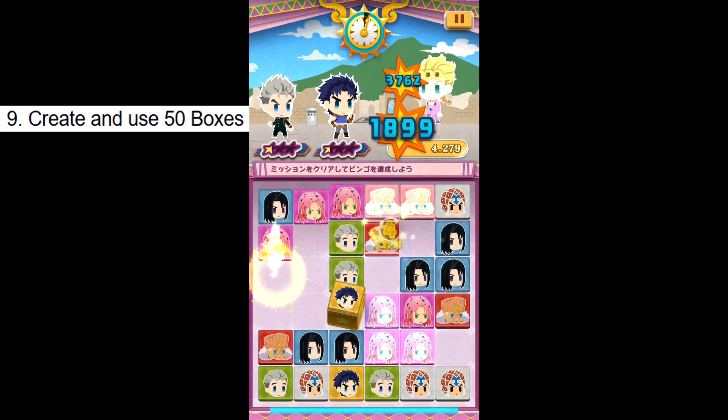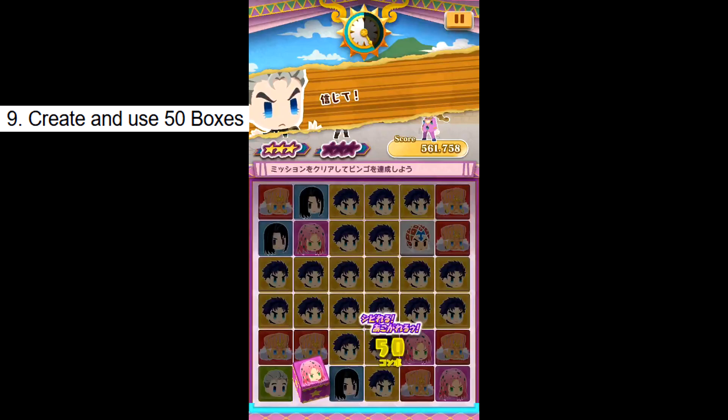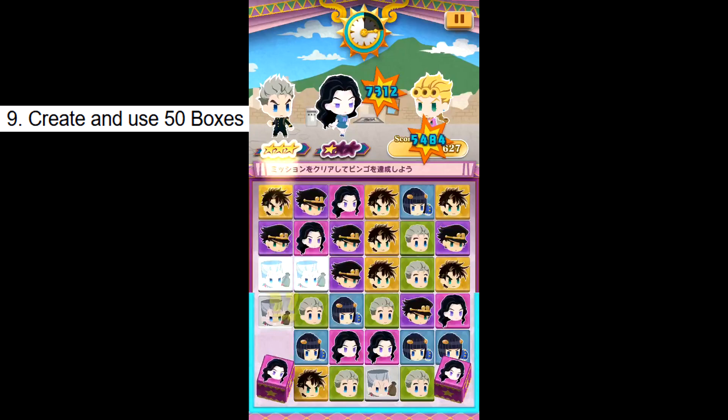Challenge 9: Create and use 50 boxes. A box is made when you match 6 or more of the same panel together. Pressing the box will create 5 panels of the corresponding color or character in a cross shape. To make boxes easily, just use a team of replacers to create large matches with the same panel. I recommend Yukako if you have her at skill level 2, because she can make 2 boxes at one time. Challenge done.